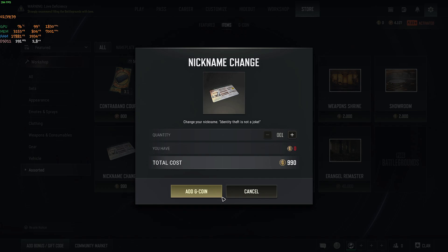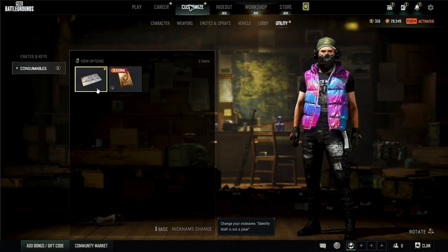Once you're done, hit Confirm and follow the on-screen instructions to add G-Coin. Once you have your G-Coin, click on Buy Now, and then go back to Customize and Utility.